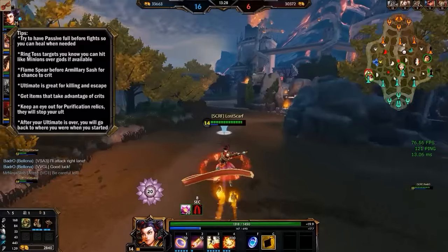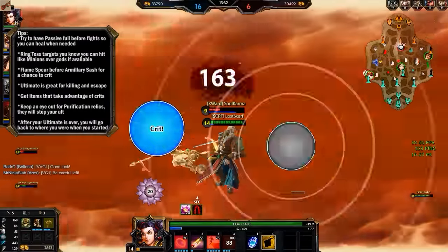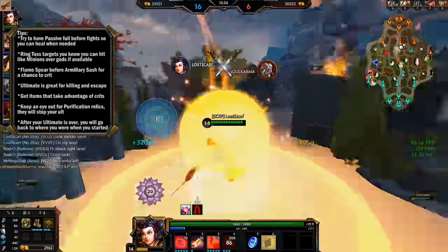Especially for getting into a bad situation safely — you can ult from a distance, kill somebody, and then jump back to that starting spot and run away, if you did it correctly. When it comes to combos, there are a lot of options.